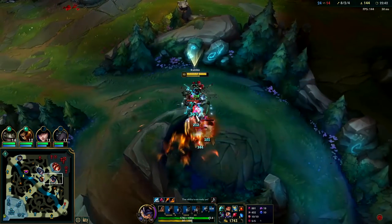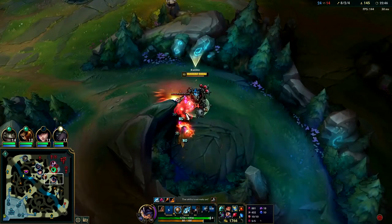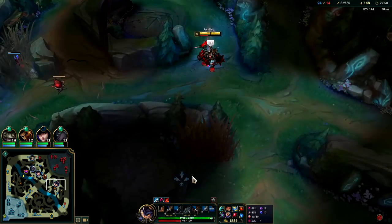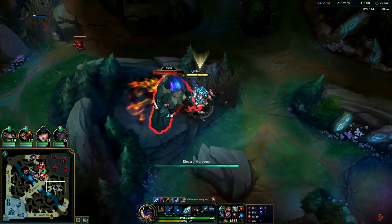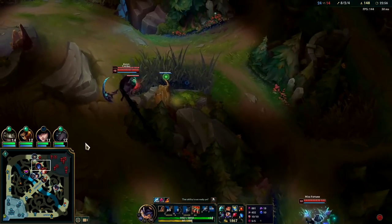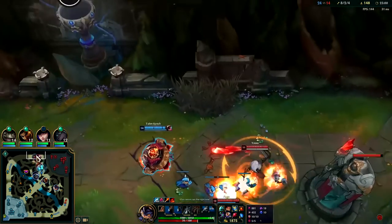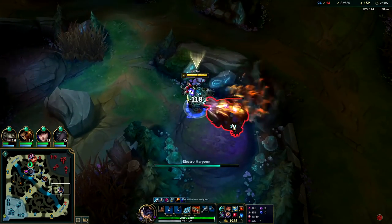Since they're pushed away from their turrets it's pretty safe for us to invade. You wouldn't want to start Baron — they're nearby and all alive. Baron would be a really greedy call; most likely we would all die and they would get the buff, bringing them back neck and neck. I'm going to ping out the area just in case Kench isn't paying attention — he's way too far up compared to the rest of the team.